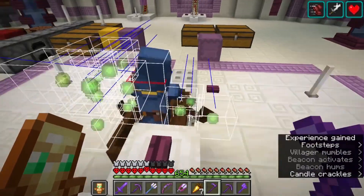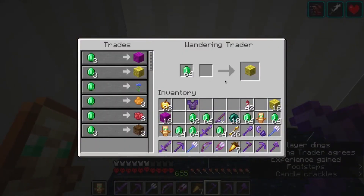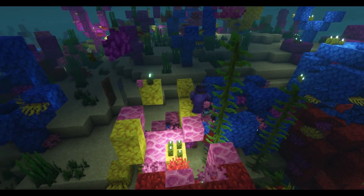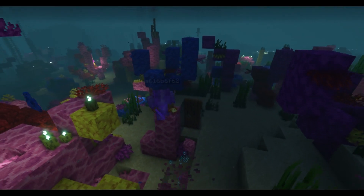Fortunately, wandering traders sometimes sell coral, so I bought some of them at an exorbitant price of 3 emeralds per block using my void trading setup. Unfortunately, I only got 3 of the 5 colors this way, so I had to go out and destroy the nearest warm ocean to get fire coral and brain coral blocks, as well as all the coral fans and the corals themselves.